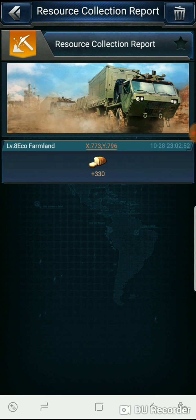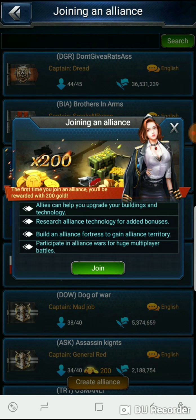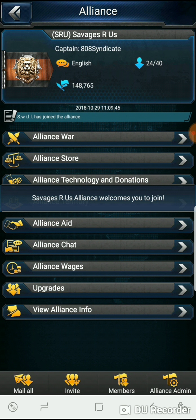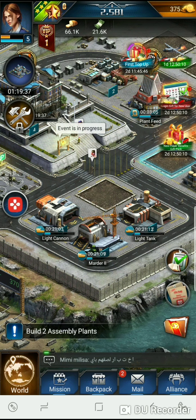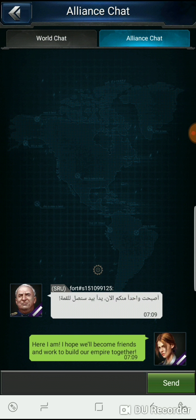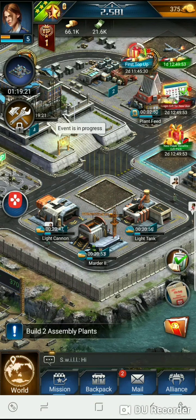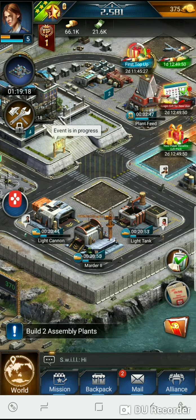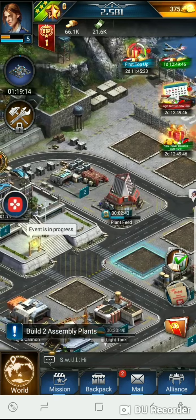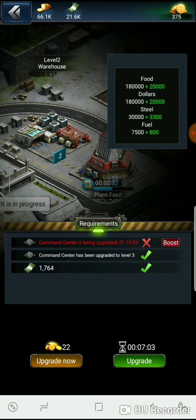We got the resource collection report — Rico Farmland. I need to get some cash somehow. I thought we were in an alliance but I guess we didn't get into one. We're doing this one solo — didn't realize it. Hopefully there's somebody logged on that can help us with our build timers, that's the most important part of being in an alliance. Warehouse needs to get leveled up too.